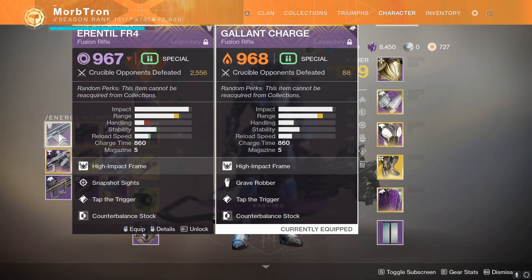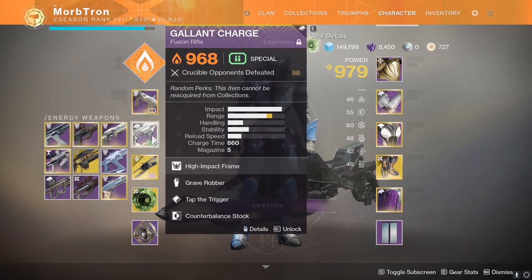My Errantil has Snapshot, and Gallant Charge cannot get Snapshot. Errantil has less handling, but because of Snapshot Sights it does not matter, and the reload is a little bit better, and so is the stability. How these two operate — they feel exactly the same. Their charge time is the same, their damage is the same, their range between these two specific rolls is the exact same. So when I say this thing is literally just a solar version of an Errantil, I mean it. It is literally just the solar version of an Errantil, so automatically I love it.